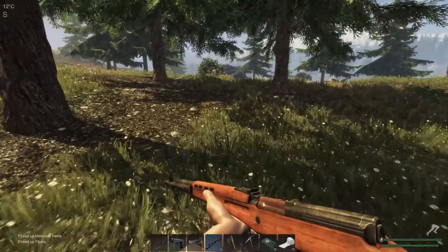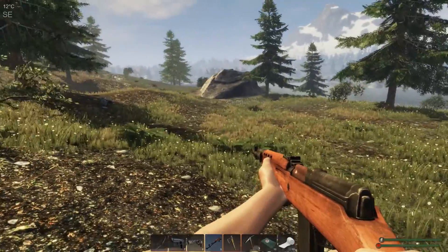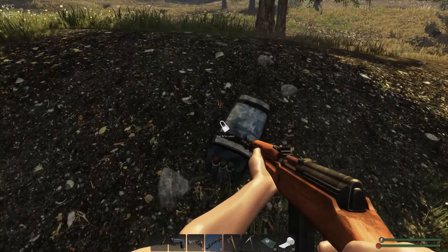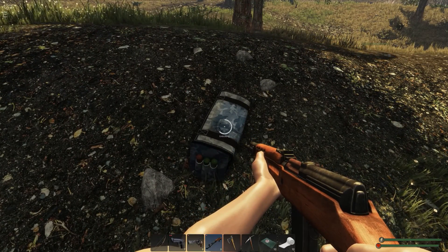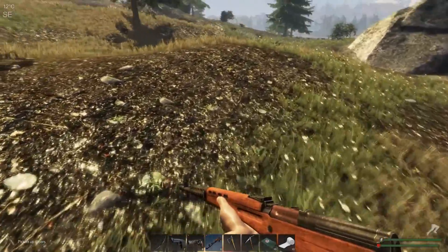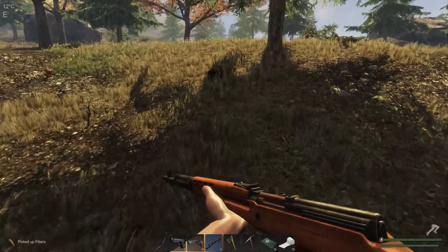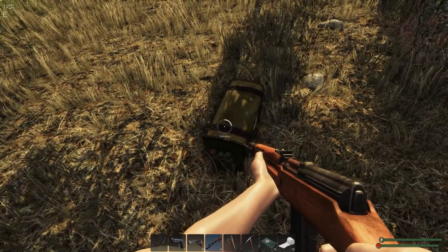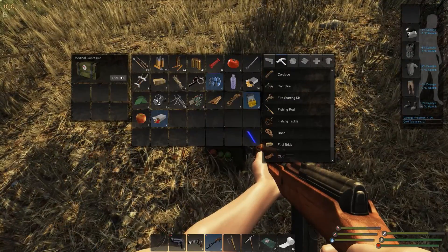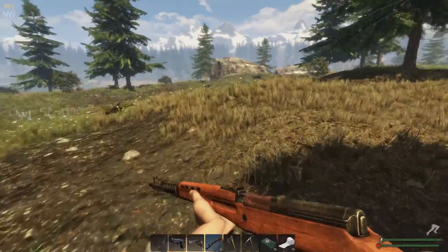Let's go over and get this crate if we can. Oh, there's an ammo and there's a medicinal. There's a chicken just hiding over the brow of the hill there - I see you. Biofuel, nice - not going to say no to that.